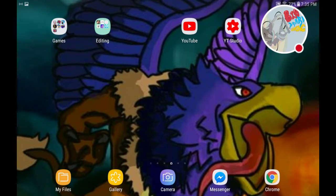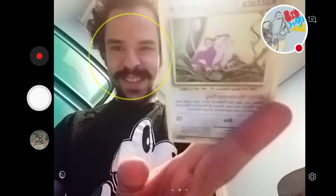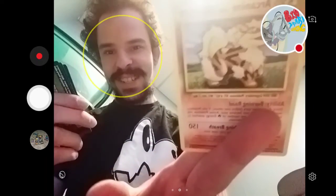Oh, this one has Mega Blastoise on it - it's open now, oops. We have Onix, need a Raichu - Poliwag, Grass Energy, very old weird-looking Rattata, Shiny Arcanine, another Arcanine that's not shiny, Pidgeot Spirit Link, Poliwhirl, Full Heal - and last one - Tapu Fini.